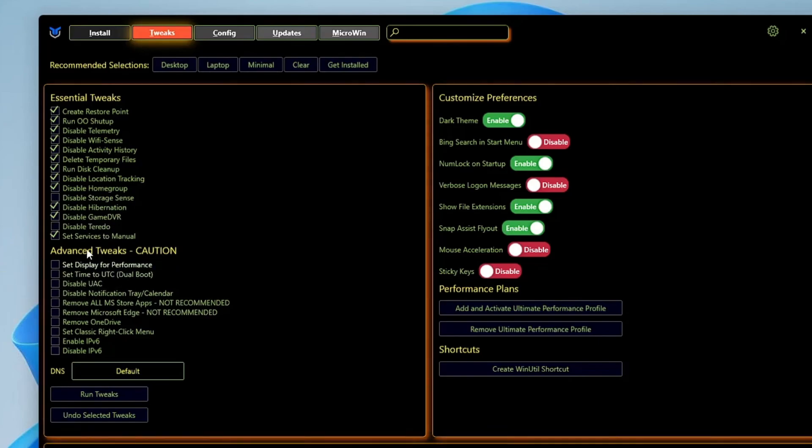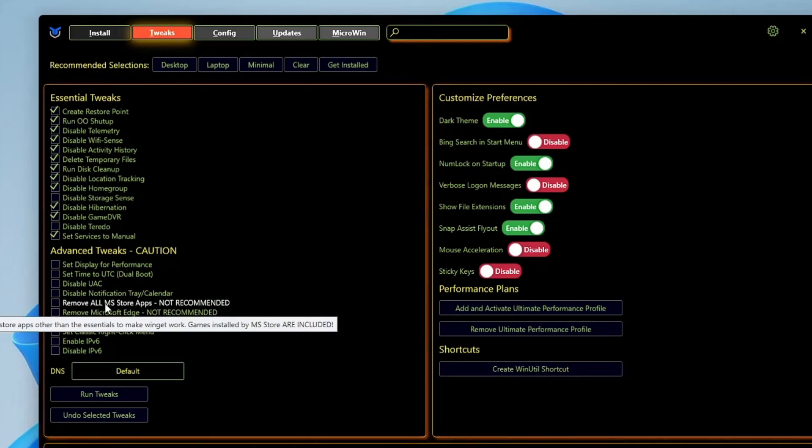In the Advanced Tweak section, I won't recommend you to touch the top options — keep them unchecked until you're sure what exactly they do. Then you have options like Remove All MSN Store Applications, which is not recommended — you shouldn't delete or remove any Microsoft Store applications.